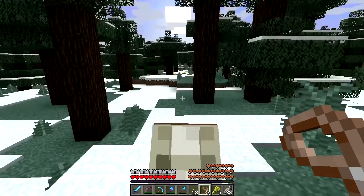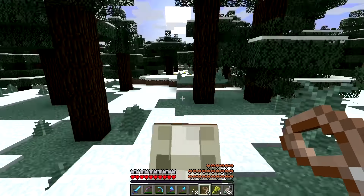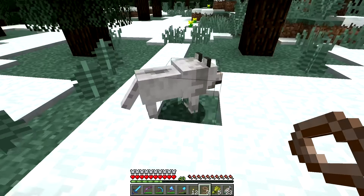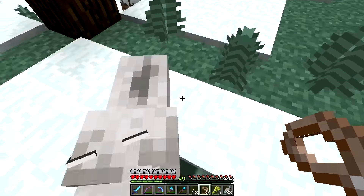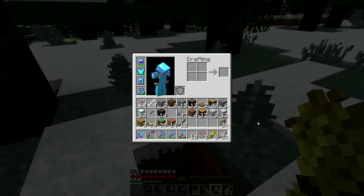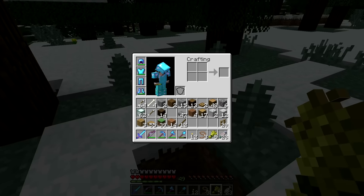Found one wolf, but it's only one — there have to be more. I thought you could lead wild wolves, but apparently not. I really can't lead you — interesting. I have nothing to tame you with; I have to go back and bring over some rotten flesh to tame you. Where's my skeleton horse? So this area is not far from the village. I know there's at least one wolf here and I have to try and find some more.